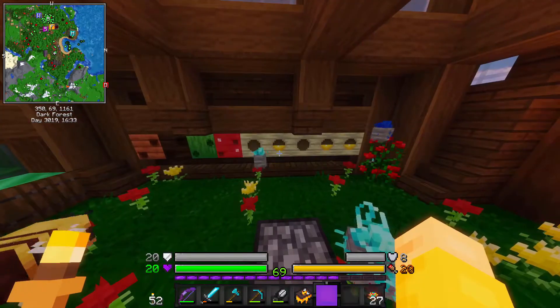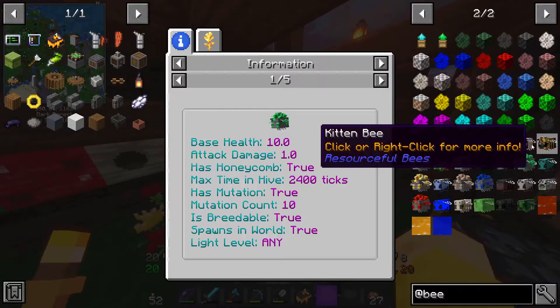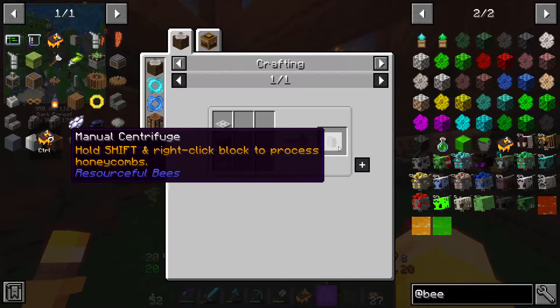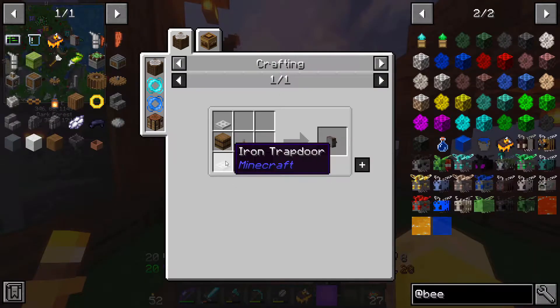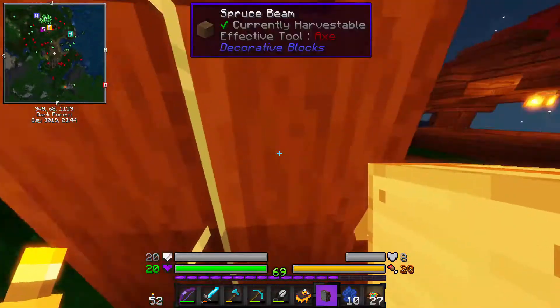So we're halfway there to becoming extremely rich. It'd be nice if we can find an emerald bee. The thing is, it doesn't give me much information about where I can find it. Actually, we're going to make one of these so we can start turning some of the stuff. I need a lever, barrel, and iron trapdoors — easy. I've made one of these. Pretty poggers, pretty easy to do.